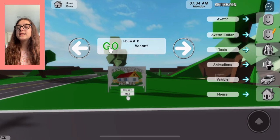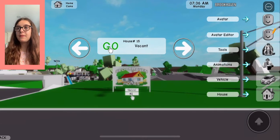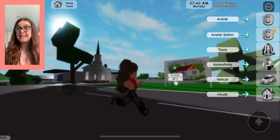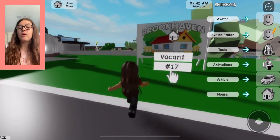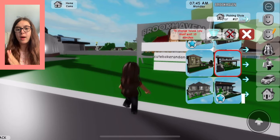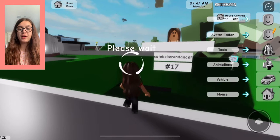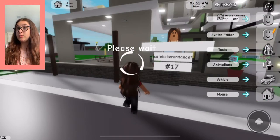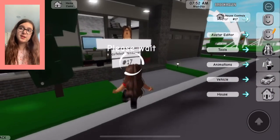You want to teleport to a house plot. The best house plot I would say is house number 17. Now you're going to get the brand new house — not the premium one, the one I'm showing right here — because this is the house we need to use for the secret.